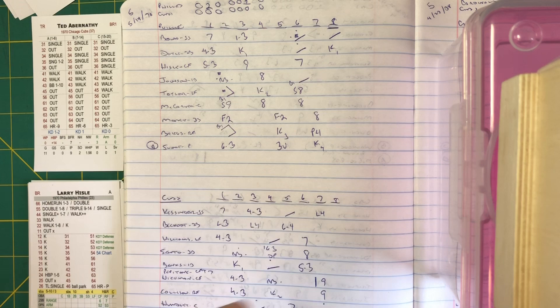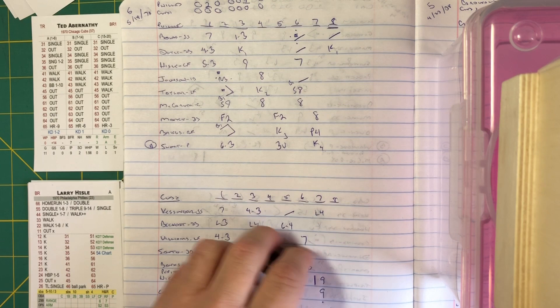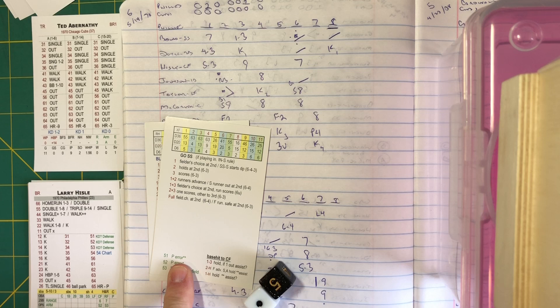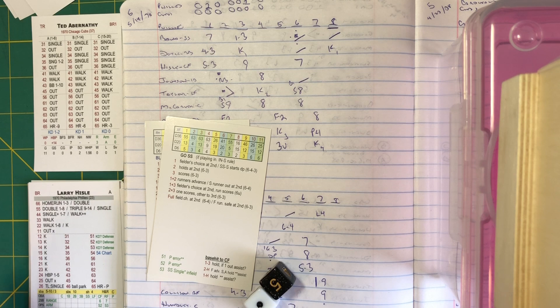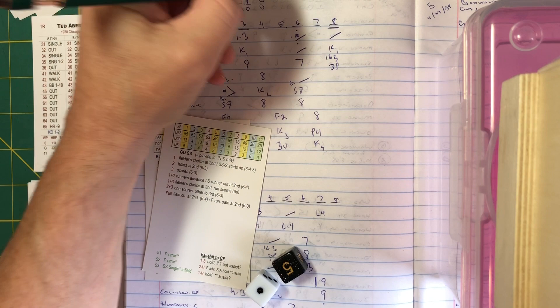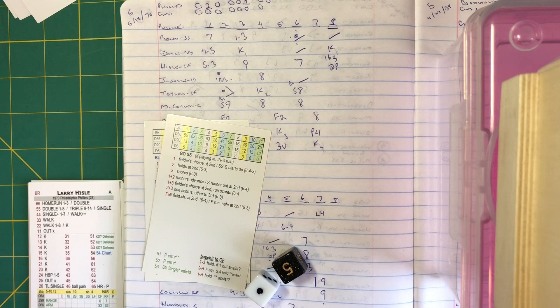Hisle comes to the plate, 0 for three. The pitch from Abernathy is a 51 — does he strike him out? No. It's hit to the pitcher — Abernathy error check, he's a zero. It's odd: Abernathy turns and fires to Kessinger at second, the relay to Banks is in time for a rally-killing, soul-crushing 1-6-3 double play turned by the Cubs.